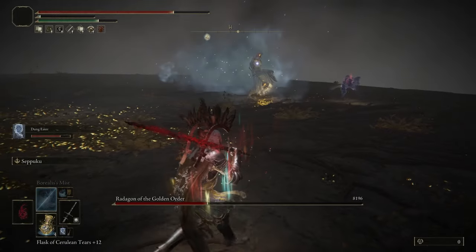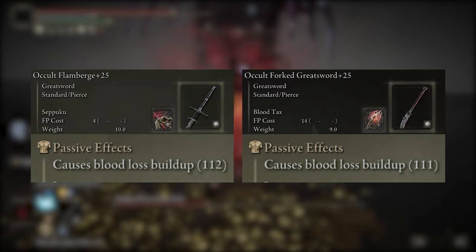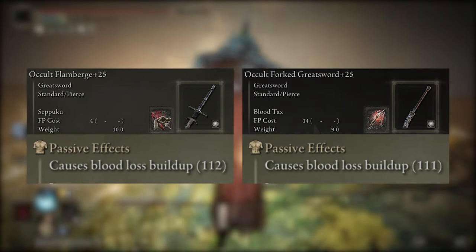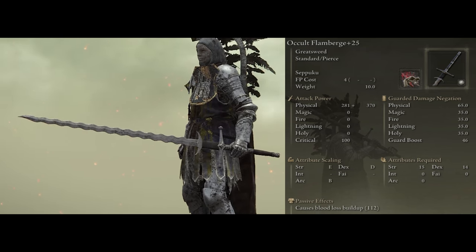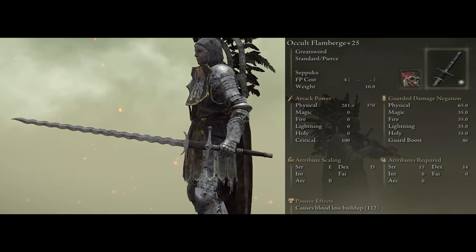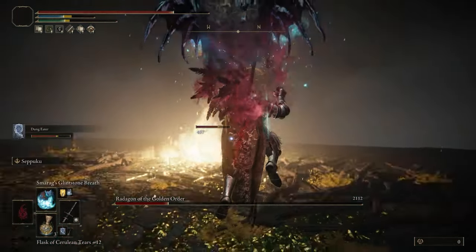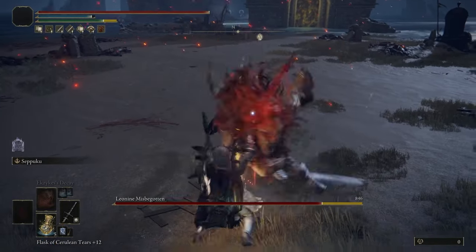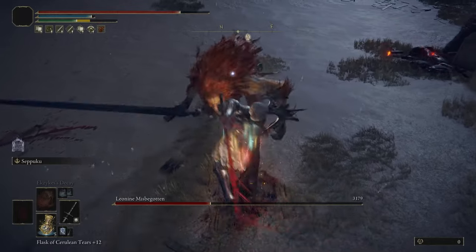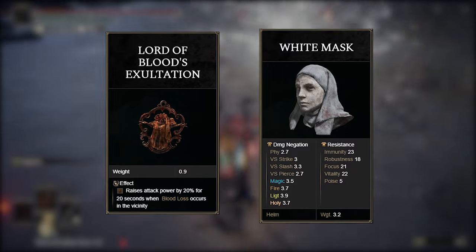The reason you want either one of these weapons is really straightforward. They both come with a passive amount of bleed buildup, so when you put the Occult affinity on it — which is what we're doing — the weapon's damage and bleed buildup scale with Arcane, which is going to be our most dominant stat. I didn't choose Arcane to be my main focus just for the bleed buildup; it comboed really nicely with the dragon breaths. We get a nice little two for one here. I also tossed on both the White Mask and the Lord of Blood's Exultation — they both increase your damage output by a combined total of 30% for 20 seconds after a blood loss is procced near you.